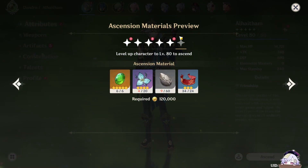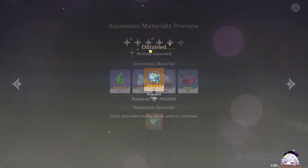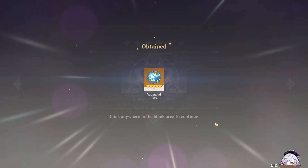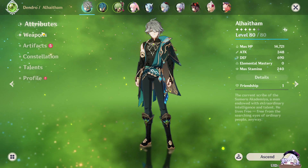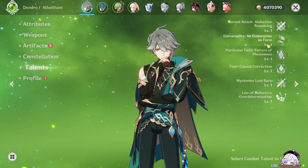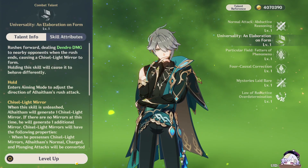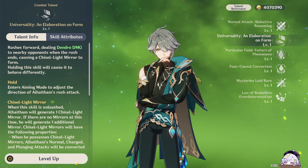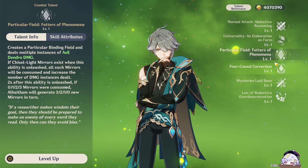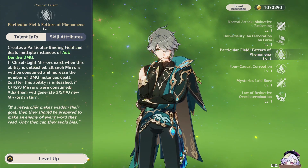And with that, he is now level 80. Let me just collect these real quick. Now then, we shall go straight for his skill. Although, I think I might be short by one, so for now I'm just going to go for his skill and burst. So let's get started.